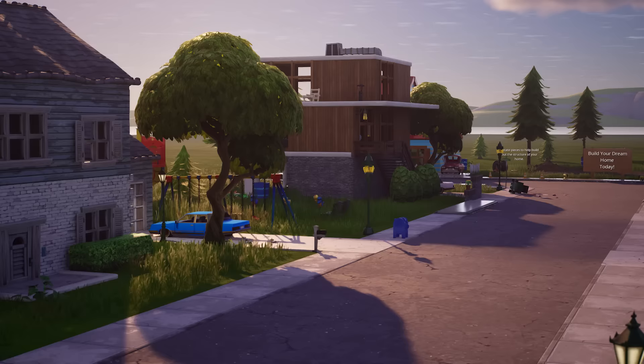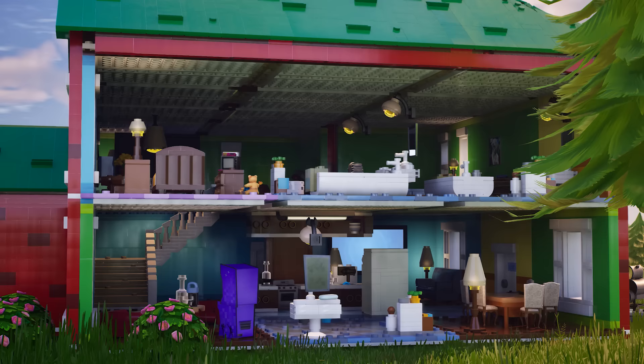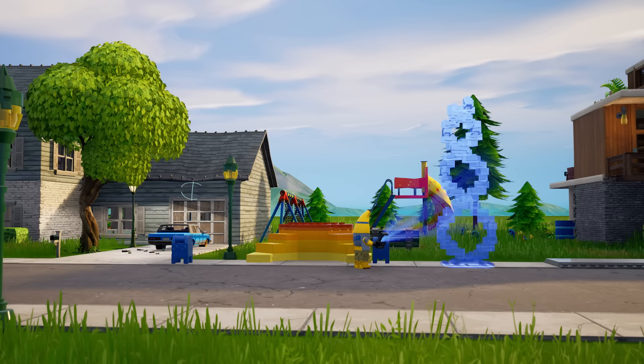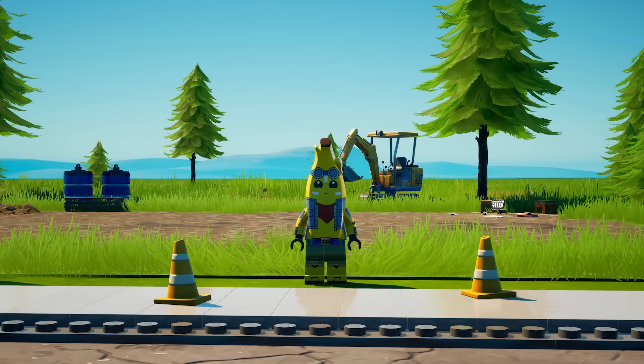Next up, it's the home builder template — the third stop on your island tour. This little town allows you to build your minifigure a house and, at the same time, learn more about creating in Fortnite. Win-win! There are quite a few homes already built here, so feel free to take a tour and get some ideas for your own dwelling. And this is creative — you can change anything you want. But before you go and redesign the whole island, let's go over some building basics. The first thing you need is somewhere to build, like an open plot of land.